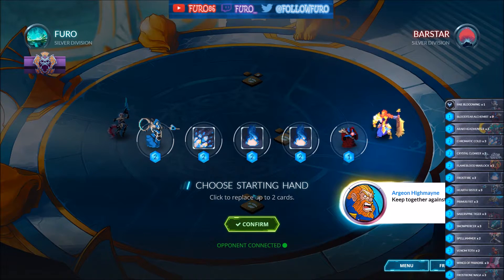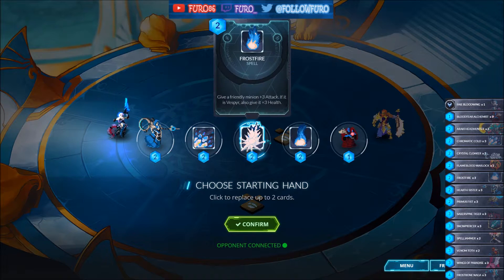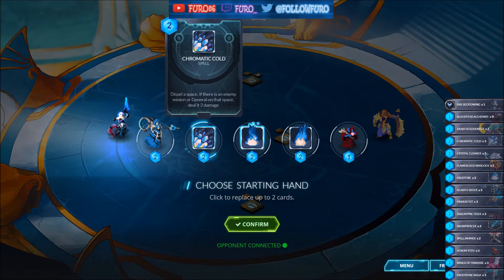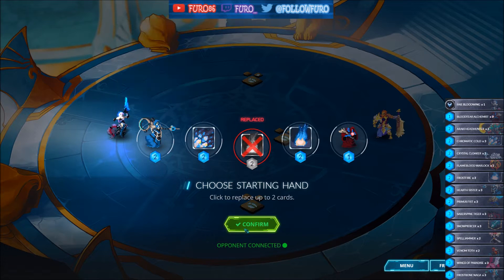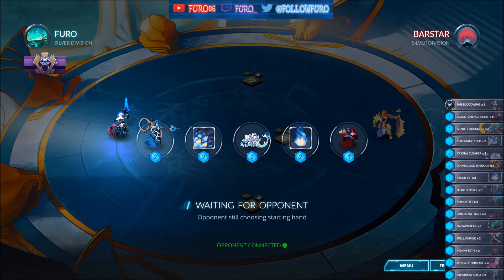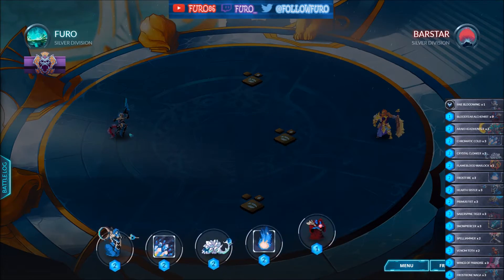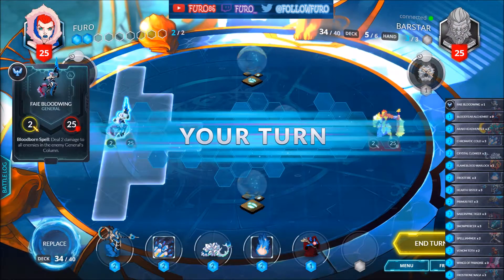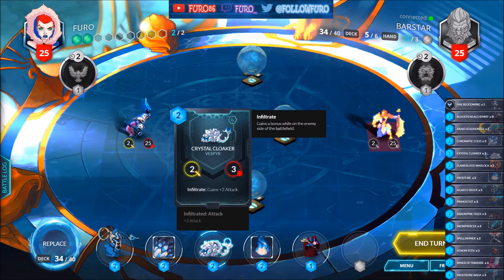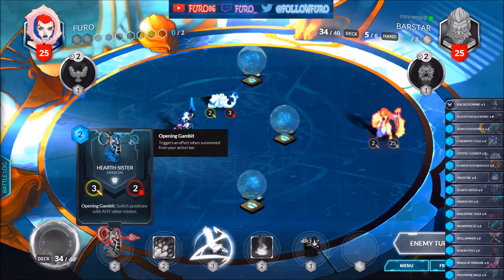In the 3rd game we are going against the Lyonar. Keeping the Blood Tier Alchemist, the Heart Sister, and dropping one of the Frostfires, hopefully getting another minion. It's a Crystal Cloaker — that's great as well. We are starting the game and will put out the Crystal Cloaker at first.